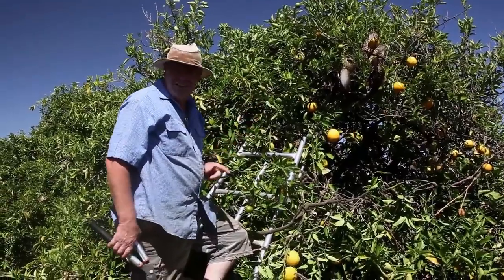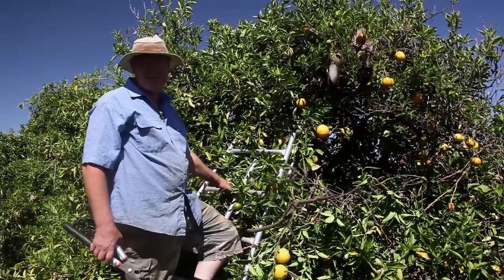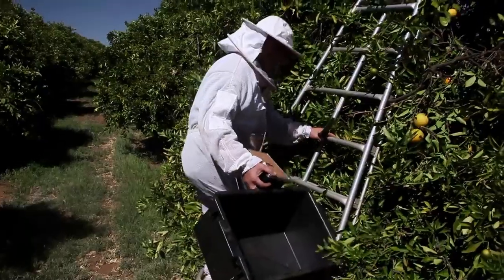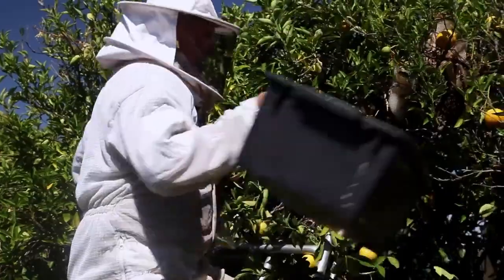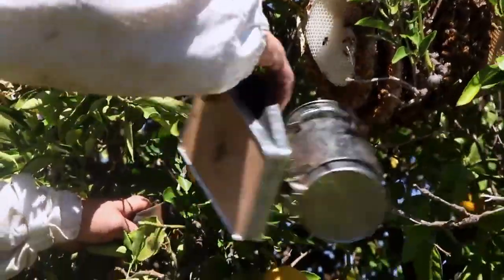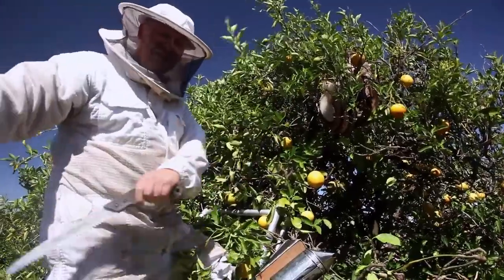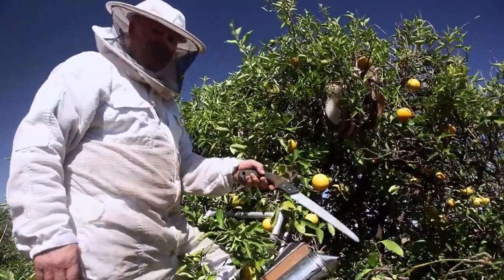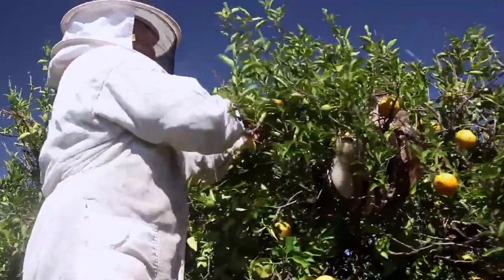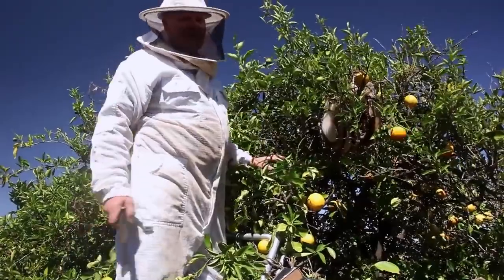I'm thinking we'll get the pot and just chop the branch off and drop the whole thing in the pot and then figure it out. It's not quite as crazy as that one in the doorway, at least. Let's just see if we can pop this in here. Hopefully we'll be able to cut this branch back here, get the whole nest together, put them in the box, take the box down, and put them in the nuc box. See what we can do.